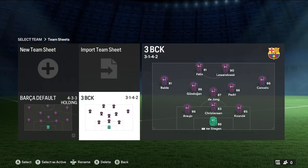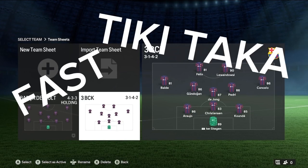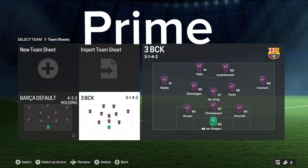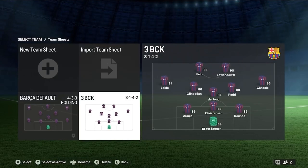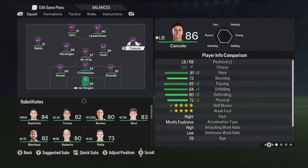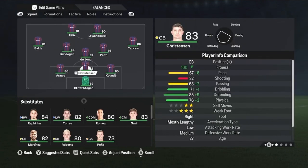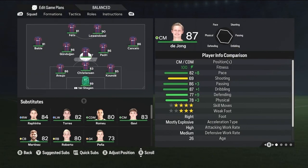I am going to show you the best custom tactics to play fast tiki-taka and possession football. So if you want to play like prime Guardiola, prime Barcelona, then keep watching. These tactics work amazingly in Ultimate Team — I use them personally and they're so good. You can also use them in career mode in a more realistic way, because there's one change between Ultimate Team and career mode that I'll show you at the end.